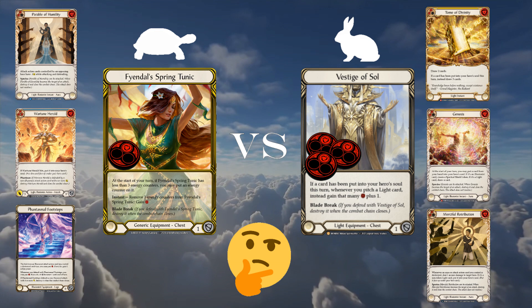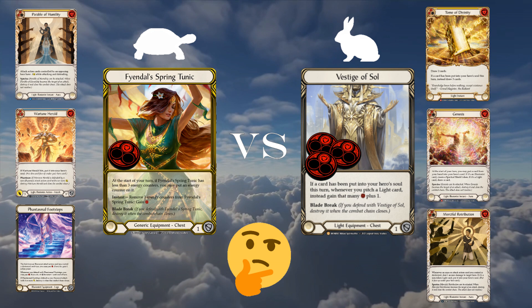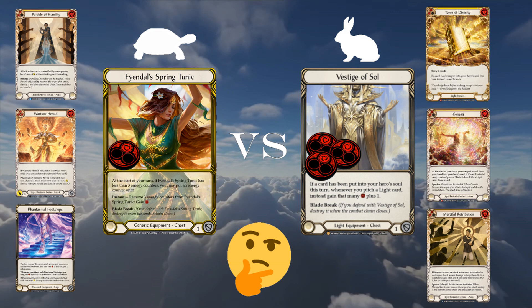Beyond these uses for the resource, by not having a high density of light cards the tunic user can fill their deck with far more generic and non-light illusionist cards without losing out on pitch efficiency.